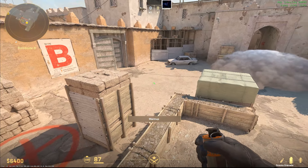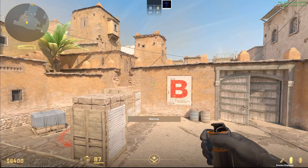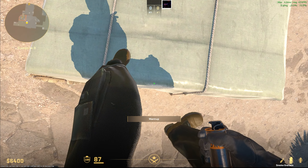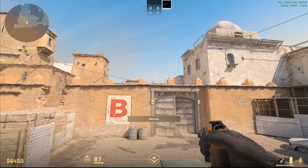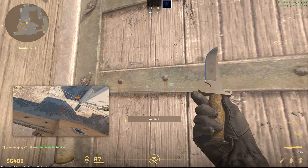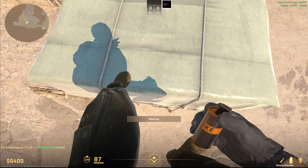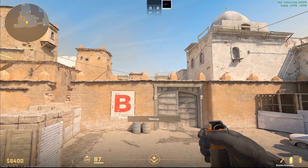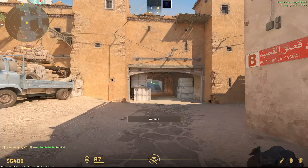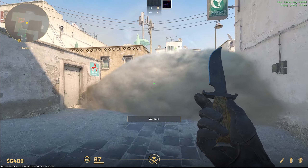There is one more smoke — it's really great, really unique, and quite difficult to achieve. Suppose you are at B and you have a 1v1 or 1v2 and you want to plant B — you can fake A cross. Come right here at the center, aim right here, and do a running jump throw. It lands at A, and there's another line up that will land at mid-to-B. If you aim a little bit higher it will go to short, and if you aim a little bit lower it will go to B. Really good smoke and a good line up.